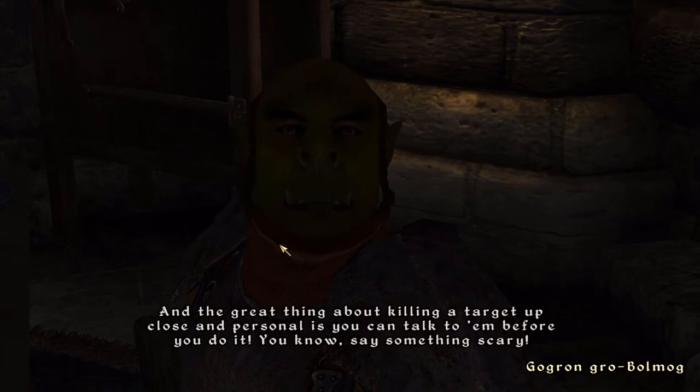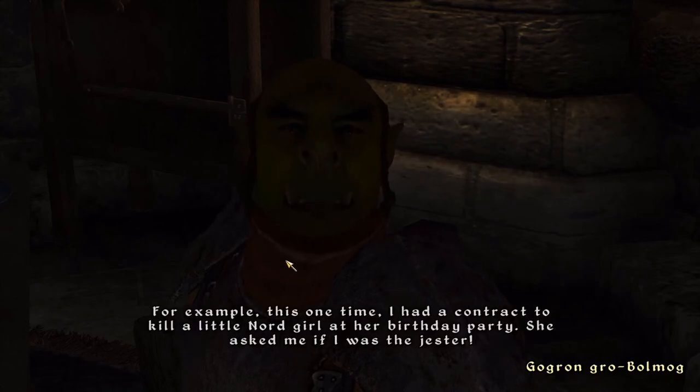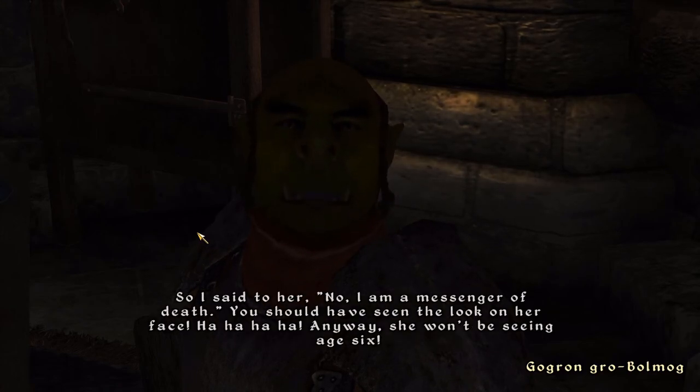Gogrin doesn't really have anything useful to say, but his story is funny all the same. He recounts a contract to kill a little Nord girl at her birthday party — she asked if he was the jester, and he told her he was a messenger of death. She won't be seeing age six.